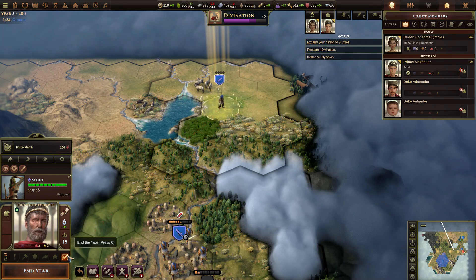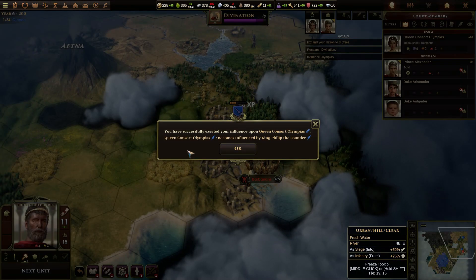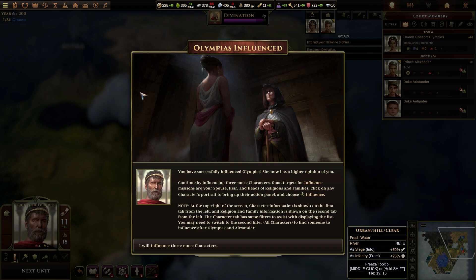You are fatigued and we're done. Sorry, guys. You've successfully exerted your influence upon Queen Consort Olympias. Queen Consort Olympias becomes influenced by King Philip, the founder. Olympias influenced. You've successfully influenced Olympias — she now has a higher opinion of you. Continue by influencing three more characters. Good targets for influence missions are your spouse, heir, and heads of religions and families.